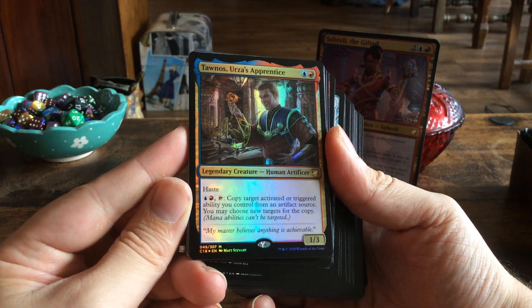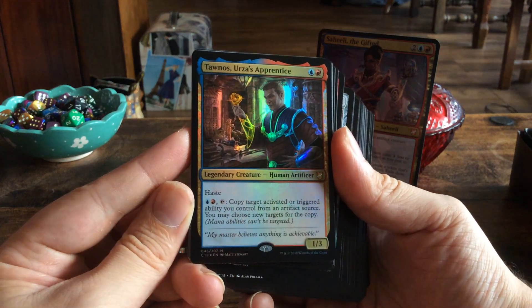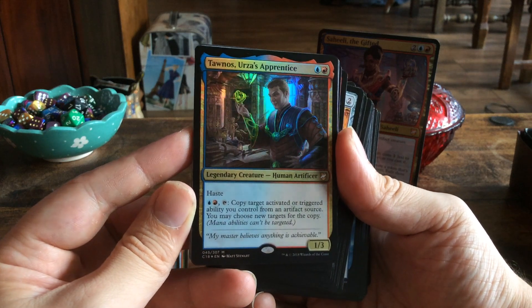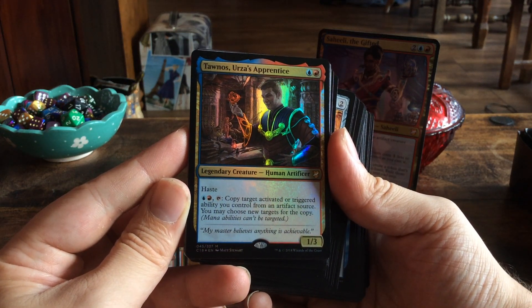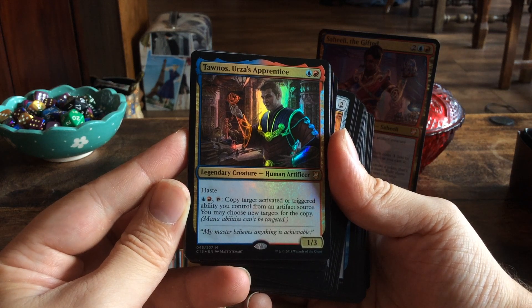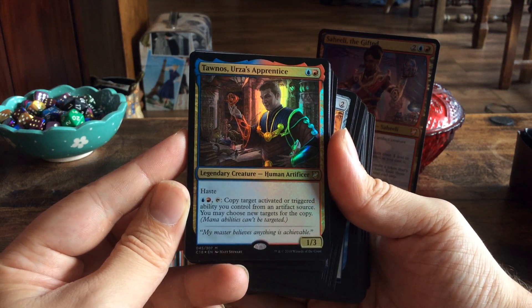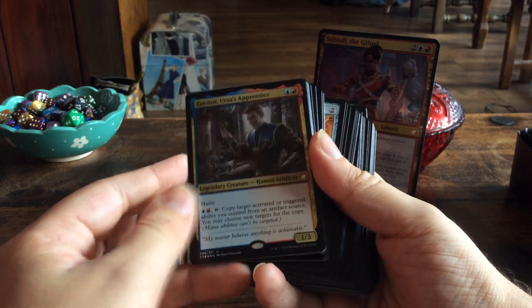Then we have Tawnos, Urza's Apprentice. I would have loved an actual playable Urza card in here, even though it was an Urza of his youth, but instead we have Tawnos. For two mana we get a 1/3 legendary creature with haste, and for two mana you can tap it to copy a target activated or triggered ability you control from an artifact source. You may choose new targets for the copy. Mana abilities can't be targeted.